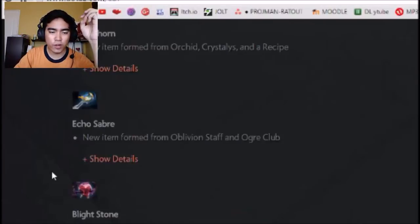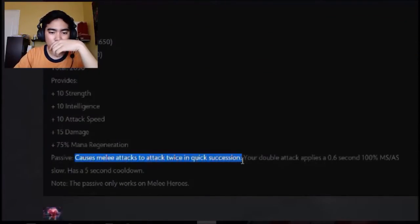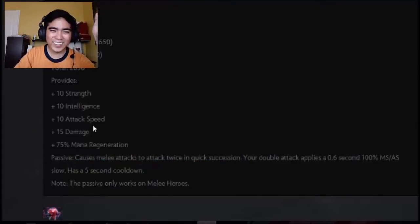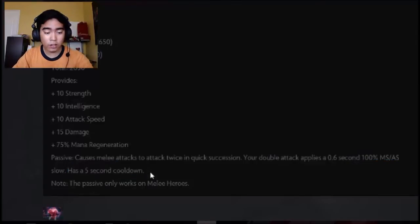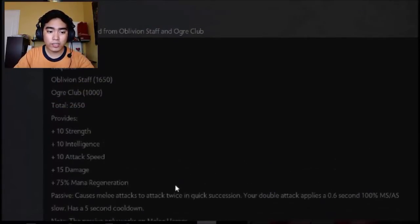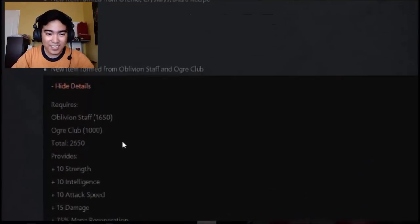Echo Saber — a new item formed from Oblivion Staff and Ogre Club. It causes you to attack twice in quick succession like a blink strike, similar to Phantom Assassin's Blink Strike. Your double attack applies a 0.6-second 100% movement speed slow, with a 5-second cooldown. It's meant for mid heroes. Does this work with Phantom Assassin? She has Stifling Dagger and 100% movement speed slow if she has this item.